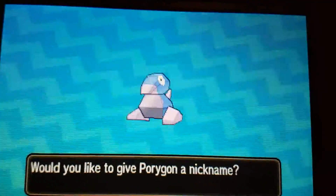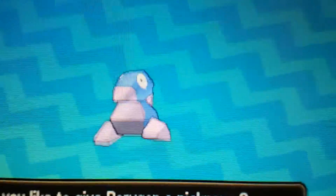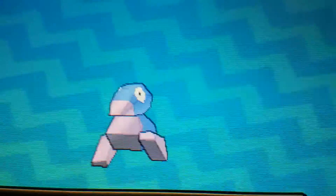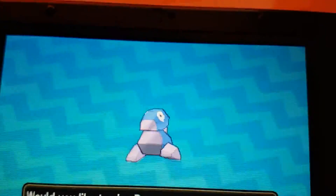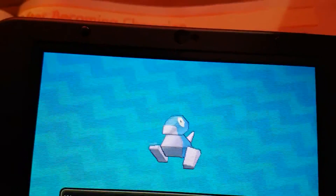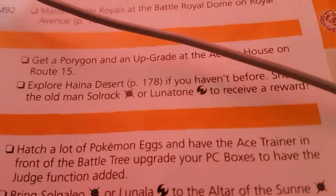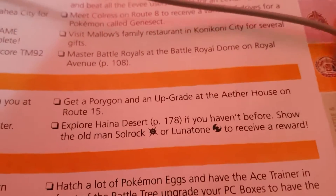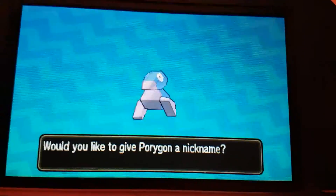Hello everyone, this is Paramount Mike. As you can see on your screen, this is a shiny Porygon. This is in Pokemon Moon and you can get it in Pokemon Sun as well. You've got to go to the Aether House on Route 15. I'm just going through all the stuff you do after you're champion to get a Porygon and the upgrade at the Aether House on Route 15, and I've been soft resetting for literally about five minutes.